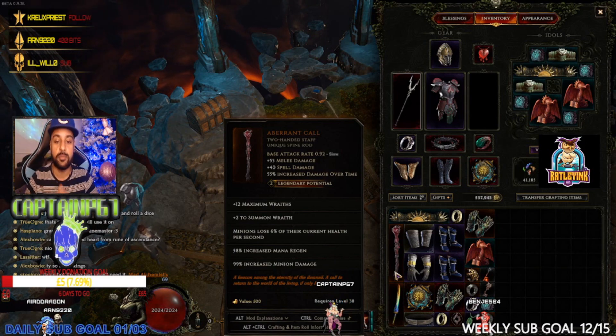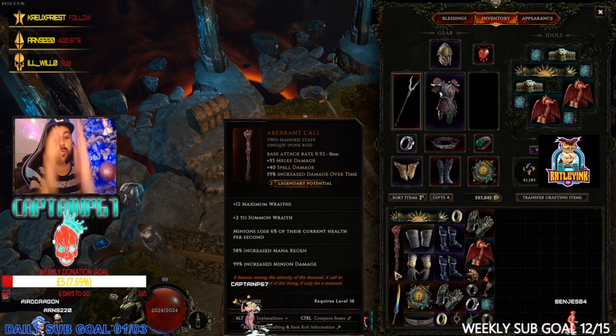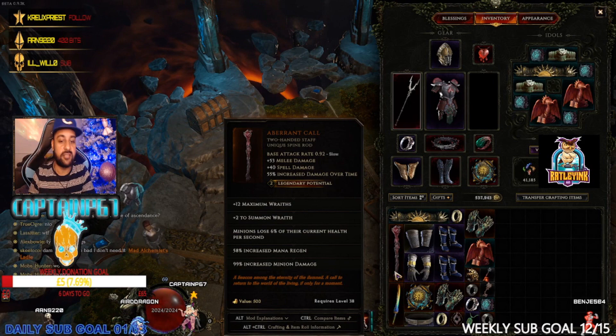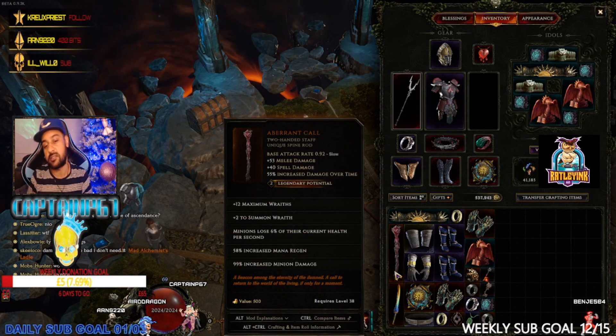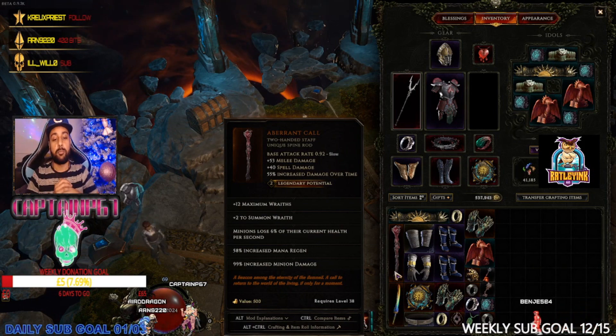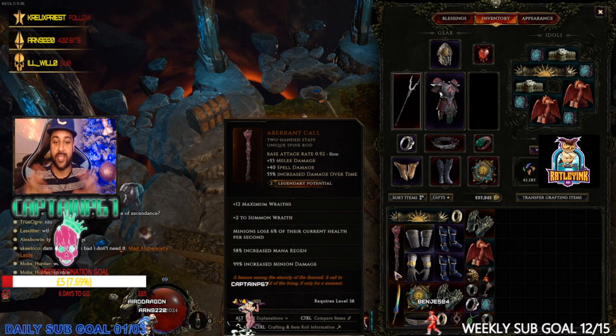If you don't know what legendary potential means, it's a numerical value on a unique item ranging between one and four. The higher the number, the more stats you can add on. I've got a two, so I can add an additional two stats on top of the base. It also has plus 12 maximum wraiths, which is a lot right off the top.